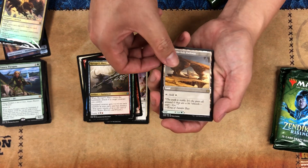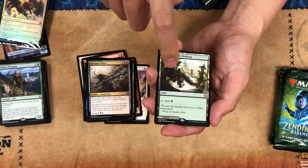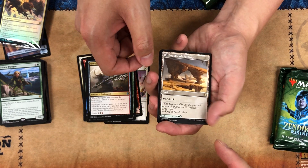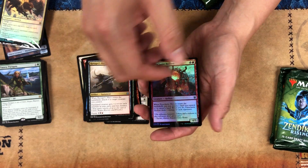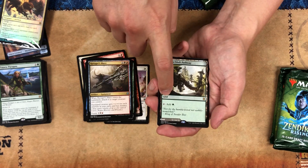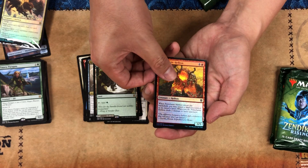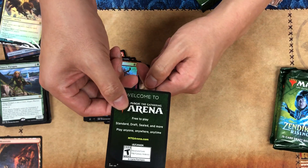This is the new wave of dual lands for this set. Wow — it doesn't come into play tapped. It does not come into play tapped, but it's like a dual land. Once you play it it sticks. Another card could come out that allows you to flip it to its opposite side, but as of right now if you have it in your hand you can play it for white mana or green mana — it's just not a basic land. And we got a foil too, and our mountain, and a promotional card.